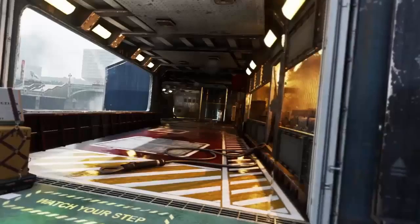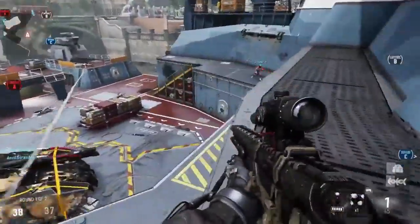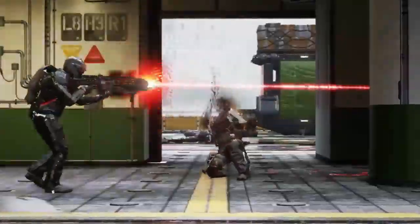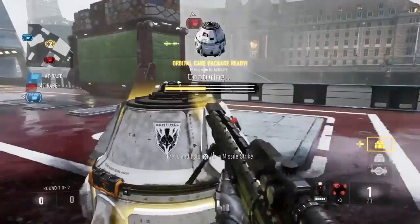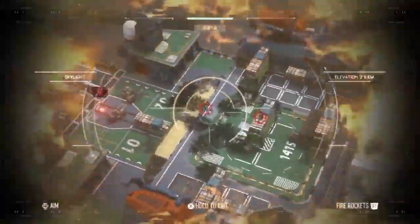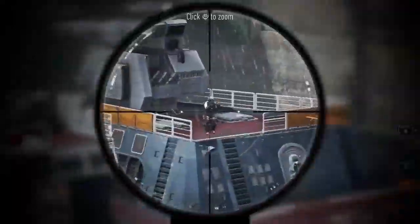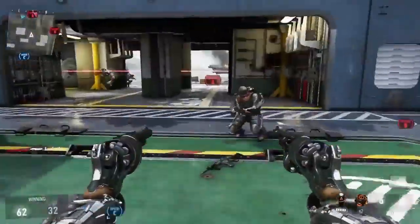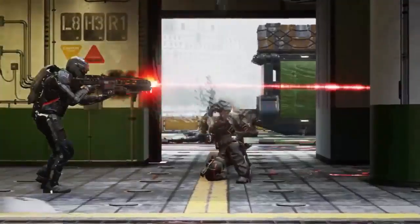The next map we got is Parliament. The description says: dock on the River Thames — this military cargo ship delivers a fast-paced combat experience. Mixed sight lines provide opportunities for all styles of play. To dominate this medium-sized map, take control of the map-based scorestreak to unleash a barrage of missiles that annihilate your enemies.